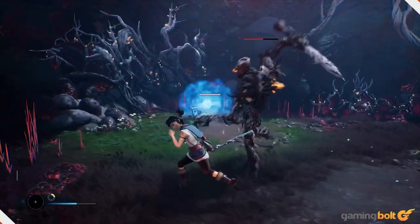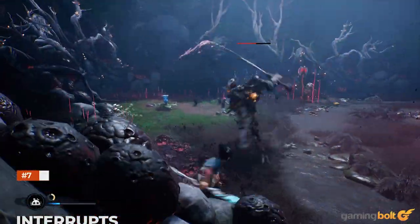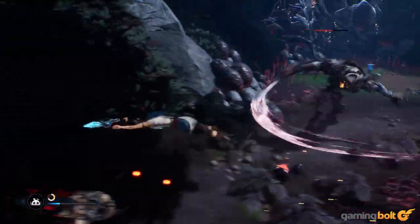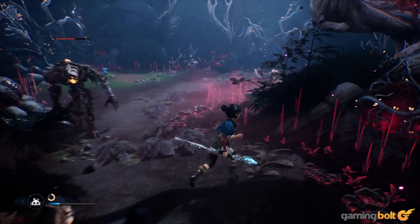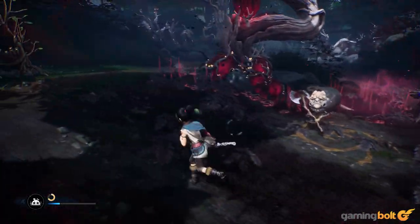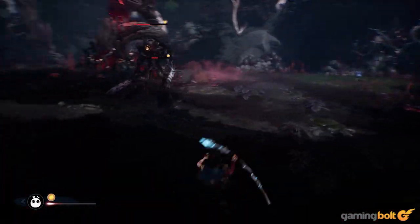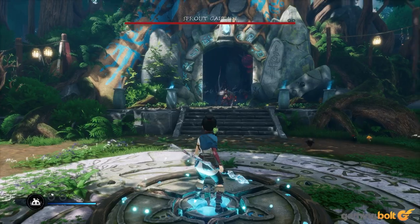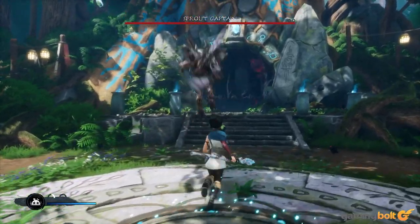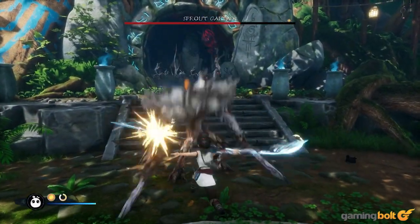Interrupts. Enemies in Kena: Bridge of Spirits can hit surprisingly hard at times, and given how busy and tense some combat encounters can get, attacks can be quite hard to avoid. That said, several enemy attacks do have pretty significant wind-ups which, thankfully, can be interrupted. So if you see an enemy beginning an animation for an attack, if you attack first, you'll prevent it from finishing its move. As a rule, Kena encourages you to be aggressive in combat.